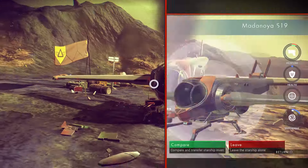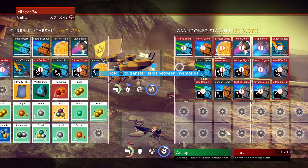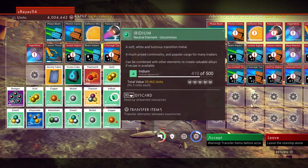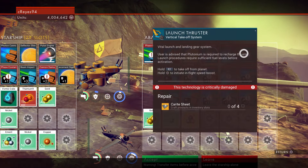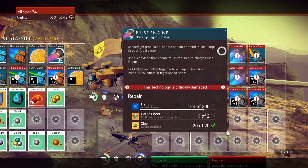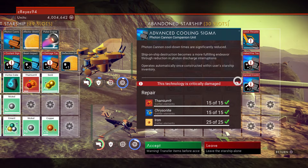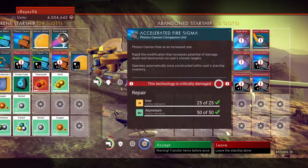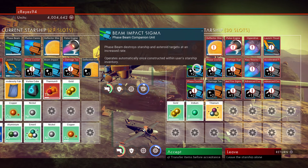Let's check this ship out — pretty cool one too. There you go, 30-slot ship! Compare it to ours: 29 to 30. So you just repeat this process, rinse and repeat. I'm going to transfer over — and all you have to repair in the ship is the pulse engine and the launch thrusters. That's the minimum. You don't have to repair everything else; you can actually salvage those parts to get some elements and resources.